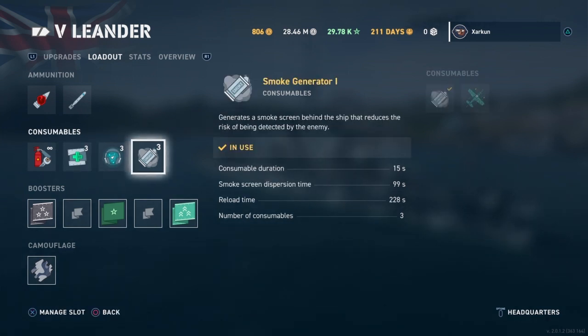Of course, the Leander comes with the British cruiser smoke. It only lays smoke for 15 seconds, so you have to be going pretty slow in order not to outrun the smoke cloud. You've got to be careful when deploying this consumable on these British cruisers. Smokescreen dispersion time is 99 seconds — that's about a minute and 39 seconds — pretty good. Reload time is 228 seconds, which is just over 3 minutes.